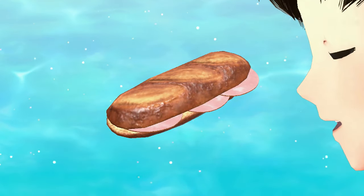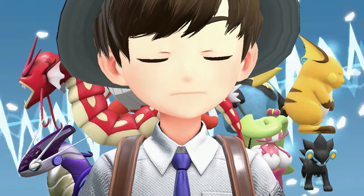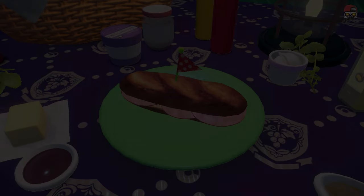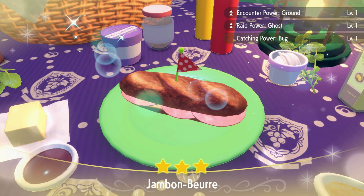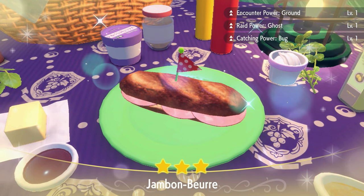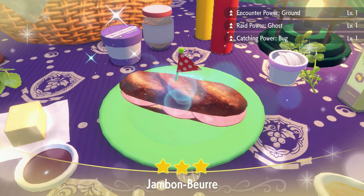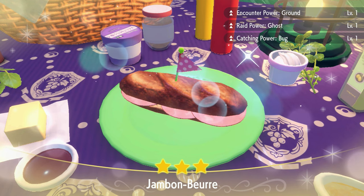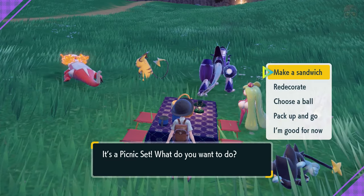Press A to continue after placing your ingredients. There'll be a cutscene where you eat the sandwich. After eating, you can see the buffs appear in the top right corner of the screen. These buffs — called Meal Powers — are really the whole point of making sandwiches, so let's talk about what they do.